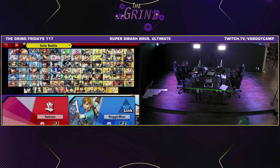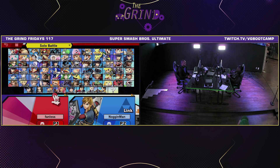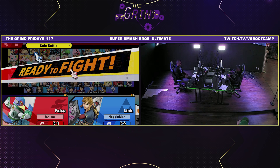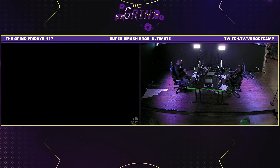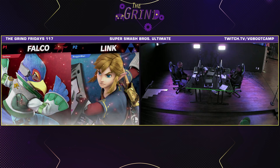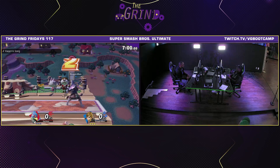Noggin Man gonna go back to Link, getting his red Link. Oh, he's switching it up. I don't know what color scheme that is or what that's inspired by actually. That's a cool shield too — it's white with the pink lettering.